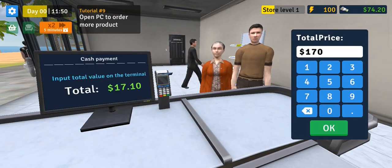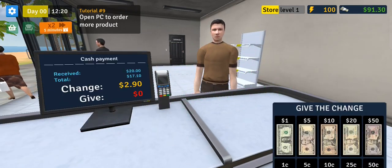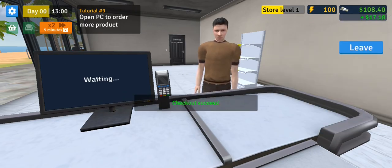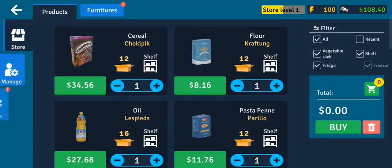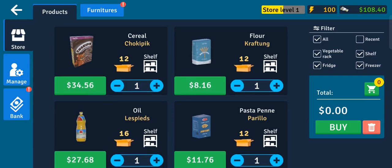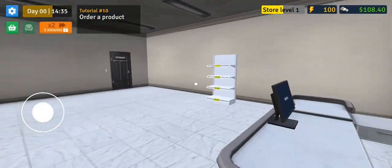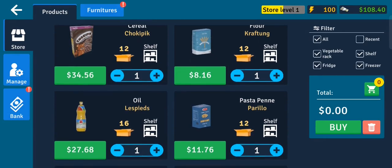Okay, five cents is a great price - we're earning quite a bit. Two dollars and 91 cents - thank you sir. I guess we're done so we need to make some purchases. Let's see what we can sell. We have a lot of unlocked products - cereal, flour, oil, pasta penne, sliced bread, and sugar. We only have four shelves so let's purchase four products.